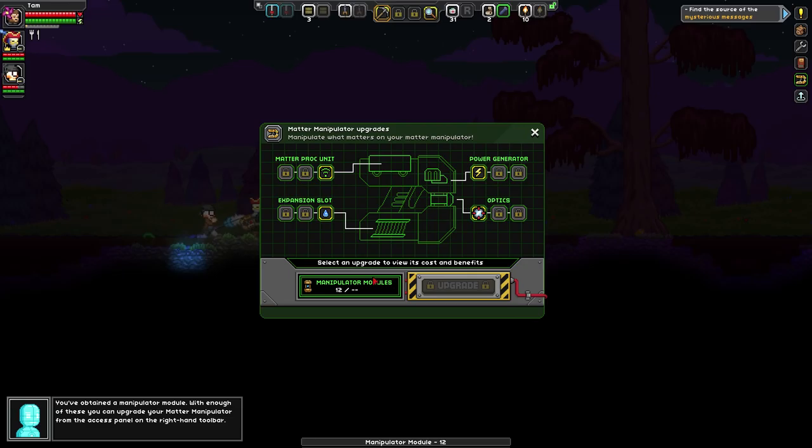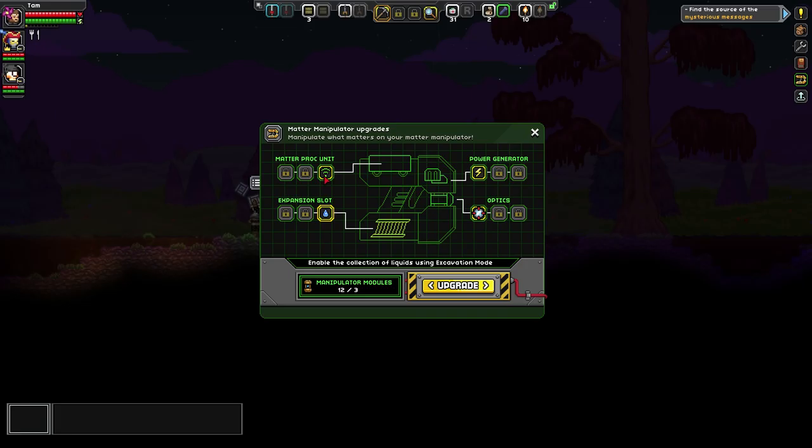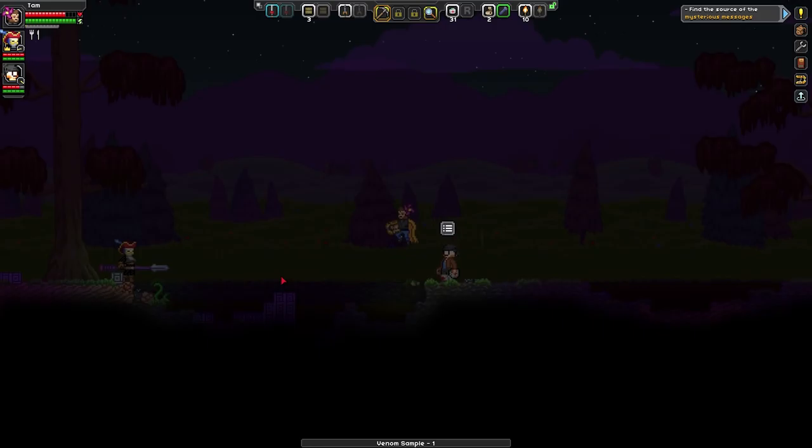I also have some tech cards which we might want to keep. Those are bombs — they won't hurt us. What's the best upgrade to go for first? I'd recommend the 3x3 radius — it's the top left one. You got a bird. This is why I love the spear. Now your manipulator sucks a little bit less.